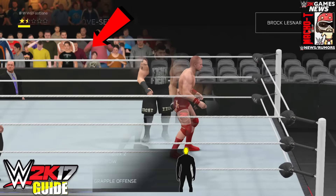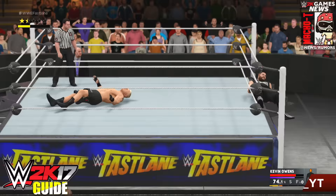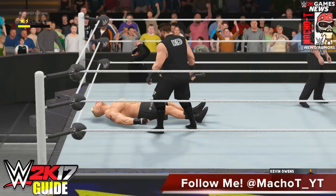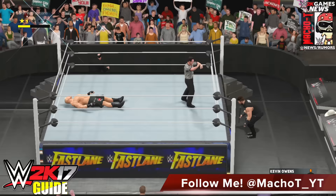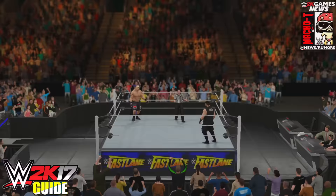Remember, Back Suplex 2 is a strong grapple, meaning you need to hold down A or X depending on your console. The easiest one to do is German Suplex 4 because it's a medium grapple and the chances of the opponent reversing it are less. Opponents tend to reverse strong grapples much more often. Also make sure your stamina is good before performing the move, because low stamina is another easy way for the opponent to reverse it.